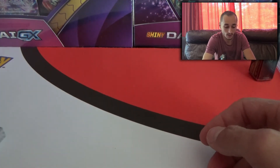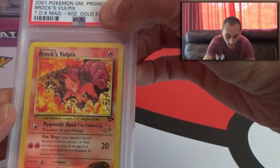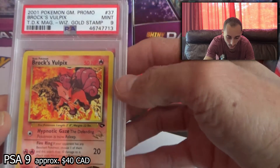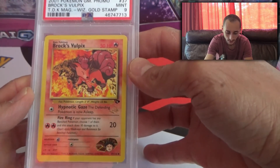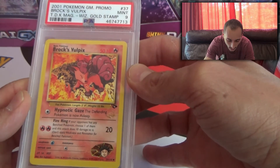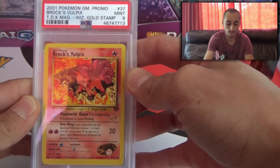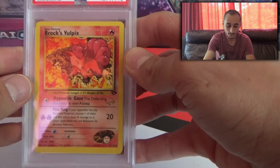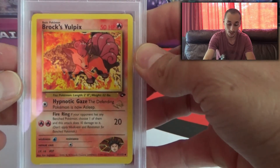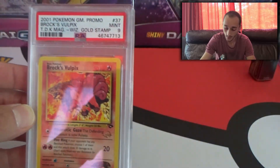I'm gonna reveal the first one here, which is... Brock's Vulpix. No way. A Mint 9 with a gold stamp — what is that? I've never even seen this card, you guys. What does that mean with the gold stamp? Wow. Okay guys — my reaction wasn't big enough for this Brock's card. But this is honestly pretty awesome. We got the Umbreon, we got the Vulpix.